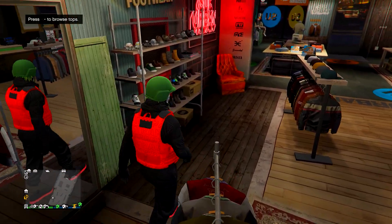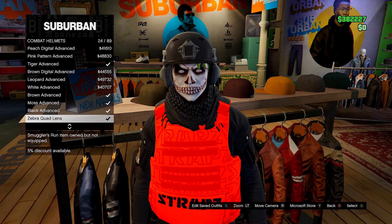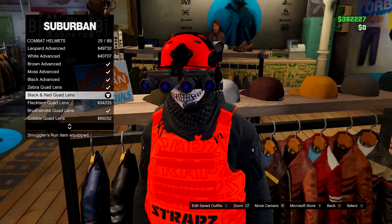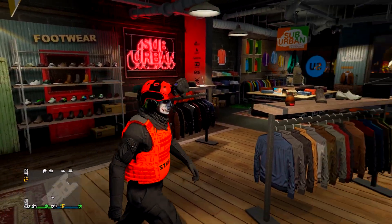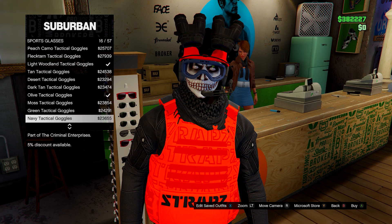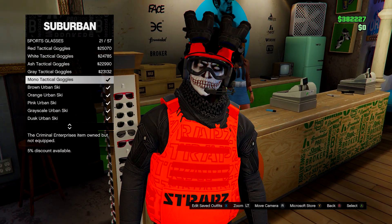Go to the hat section, head down to combat helmets, and find the black and red quad lens helmet. Equip it, then back out of the menu, hold right on the d-pad to put the visor up, and go to glasses. Under sports glasses you can choose red ones, orange urban skis, or whatever you prefer.